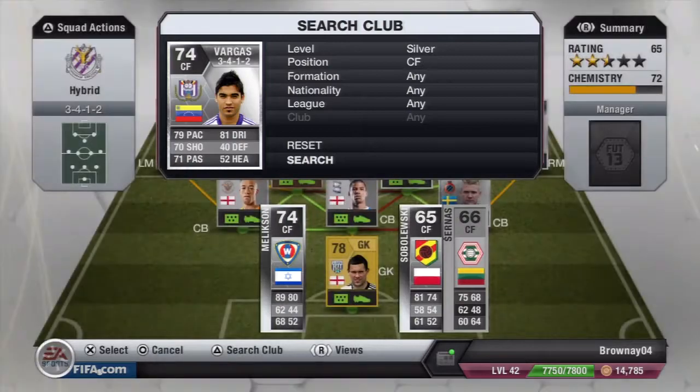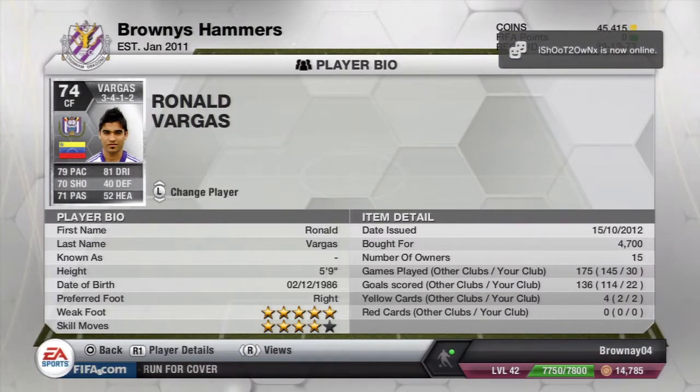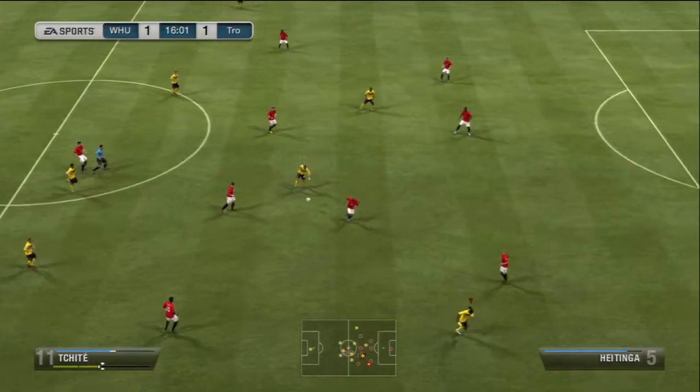What's up guys, it's xpounty and today we are bringing you another player review. This guy is an absolute tank — Vargas, playing in the CF position in the 3-4-1-2. He's got five star weak foot, four star skill, and was bought for around 4,000 coins. Look at the goal-to-game ratio: around 30 games played and 22 goals scored. Although he's not one of the striking partnership up front, he still bags the goals, and this is why this squad is so good.